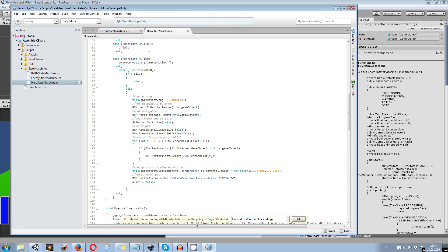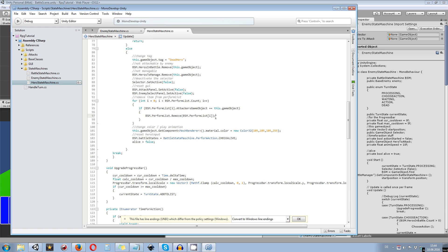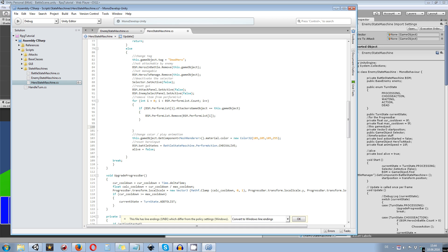We want the hero, whichever has the same target, to attack another target so it won't attack a dead enemy. How can we do that? We have to do the same stuff for the enemy state machine and the hero state machine. Since we already have a for loop where we are taking care of the attacker's game object and deleting the hero turn from the perform list, we can use that for loop.